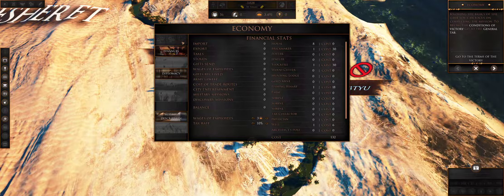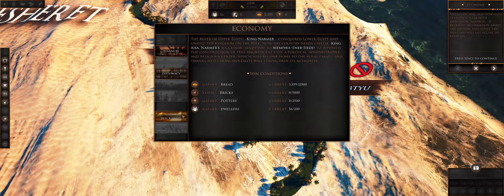Now knowing the basics of the game we can focus on completing the mission. To recall the conditions of victory, go to the general tab. We're already almost there - actually not even close, by the way. So we've got to get cracking with our buildings.